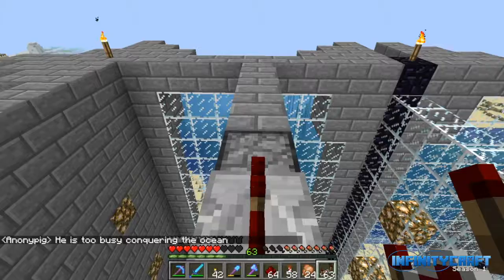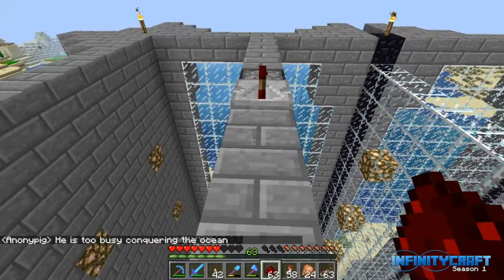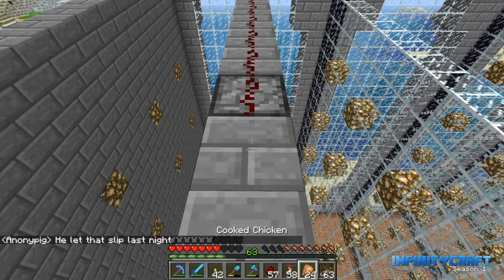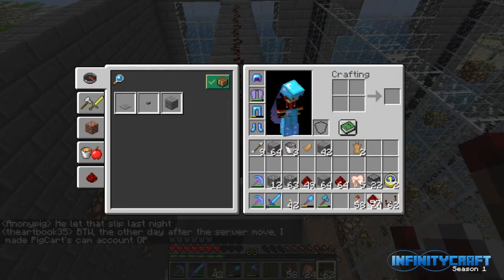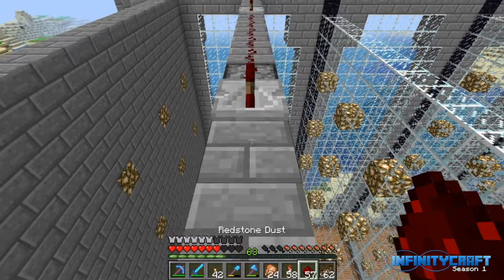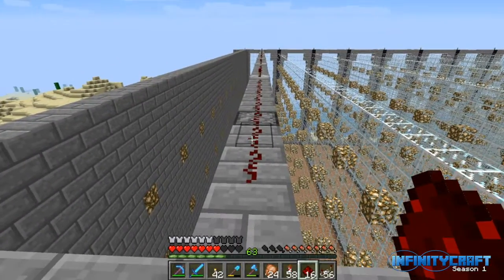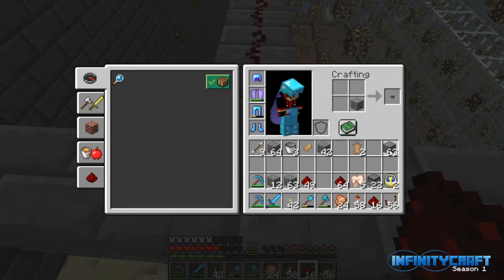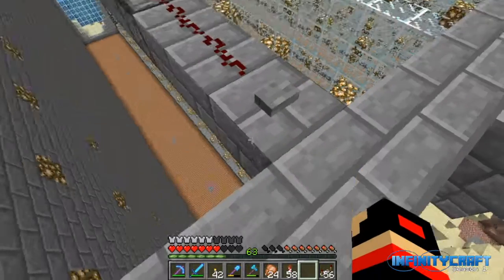Next thing we are going to do is lay down the redstone. So we are going to put redstone all the way back. And then we're going to do, just repeat this over — redstone repeaters, redstone repeaters, redstone repeaters. I think that should work. Here we go. Redstone in place, repeaters in place. I am going to make a button and place down the button. Let's see what happens.